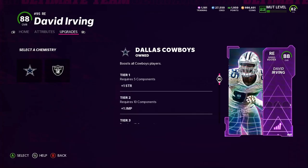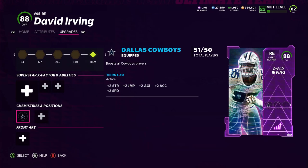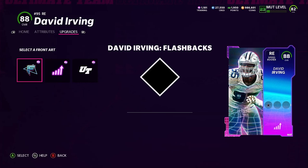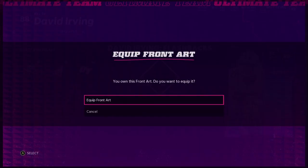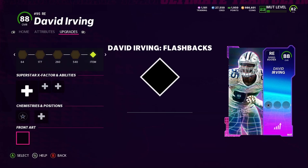Apparently he played for the Raiders too, so the Raiders get an upgrade. He also gets defensive tackle and left end positions. So we're going to see how he is at left end and as a defensive tackle. This is his card art. So apparently he plays for the Raiders right now, so he gets a silver card — I might add that on later. But right now we're going to add the flashback because he has a Dallas Cowboy art, and that's what we're going to have.